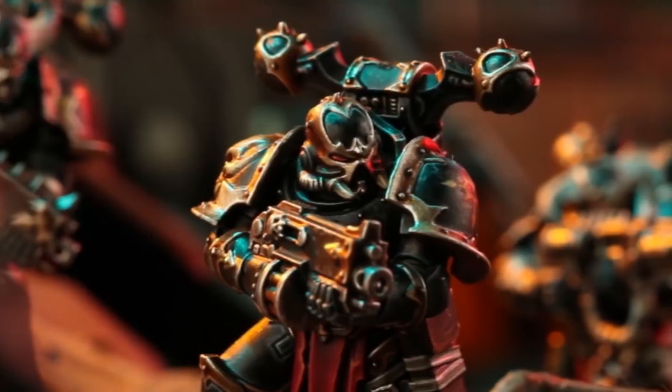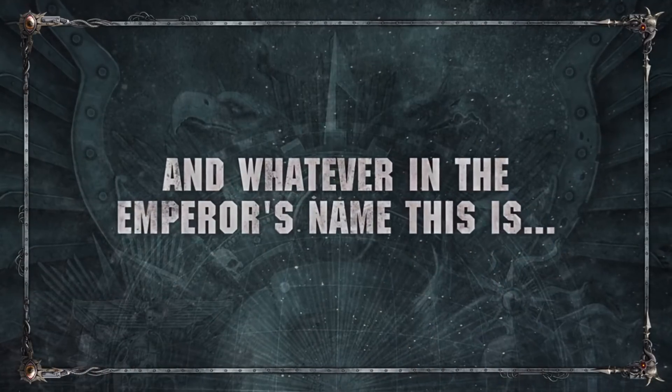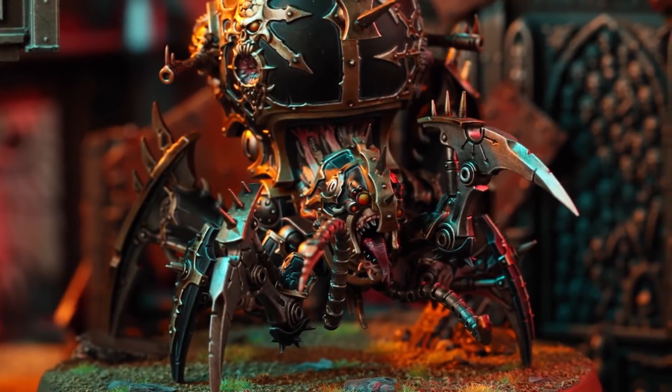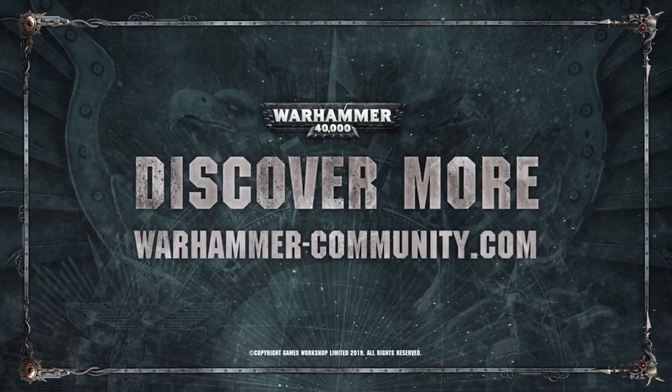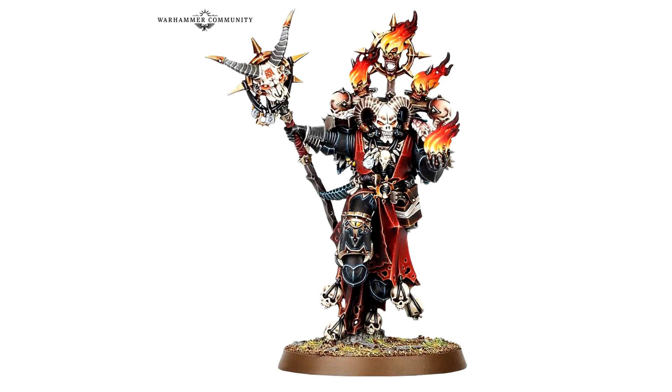These models are going to be part of a brand new box set. The Primaris models and the Black Legion models are basically an insta-buy for me — I may get a couple of boxes. This new box set is called Shadow Spear, a brand new battle box much like Forgebane, Tooth and Claw, and Wake the Dead.